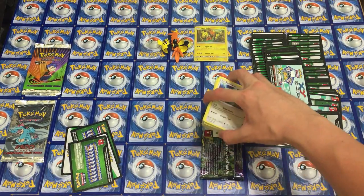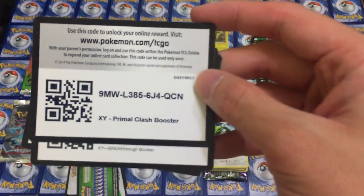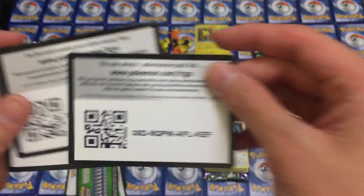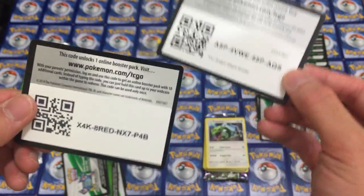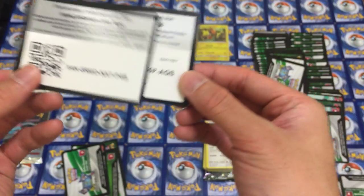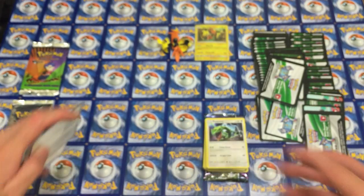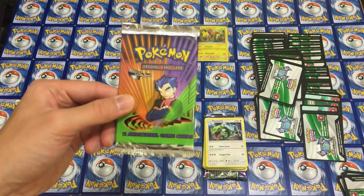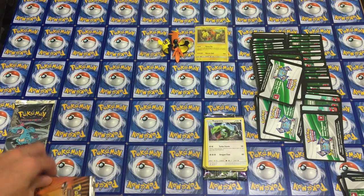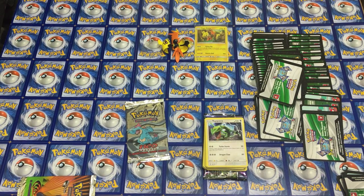So it looks like this box was a complete dud. But how about I give you guys some more codes — Primal Clash, Breakthrough, Furious Fist, Ancient Origins Booster, and an X and Y base set pack. Let me know what you guys get in the comments below. I hope you guys get something really good. But once again, congratulations to the winner of the Koga Gym Challenge Pack. And in a future video, we'll be doing the Neo Genesis Feraligatr Art. Thank you guys so much for watching, and until next time, take care. Bye.